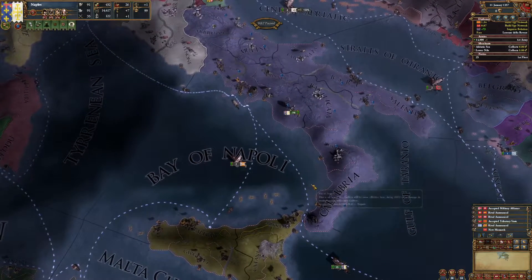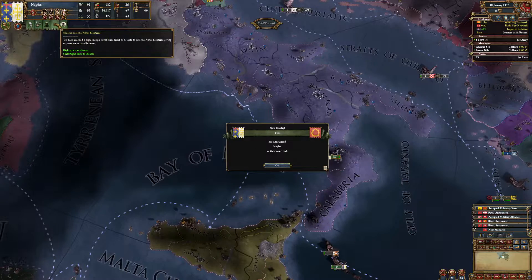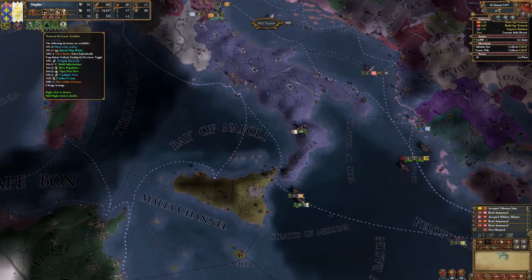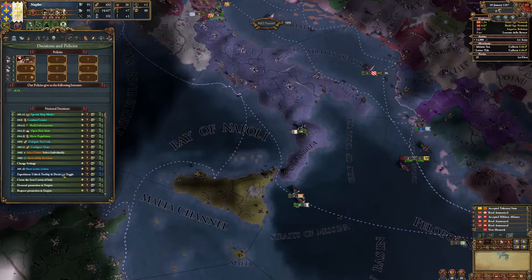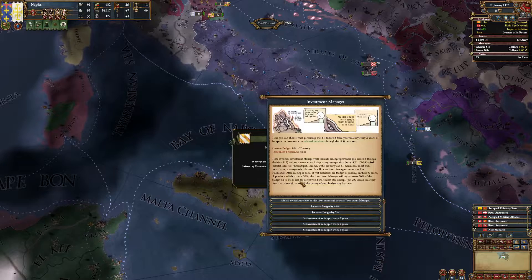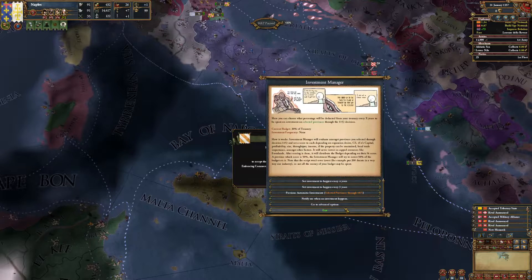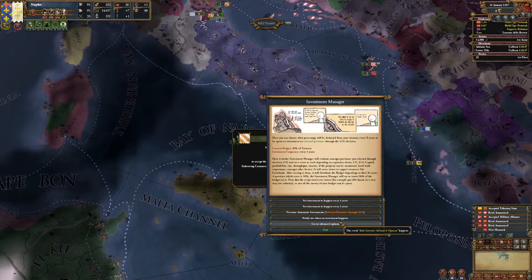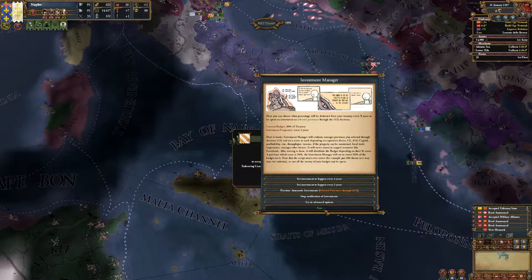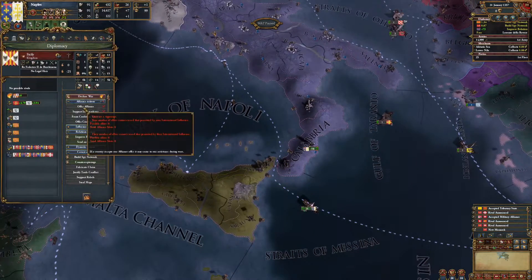We're not going to select the naval doctrine, just due to the fact that we are going to reduce our navy when this war is over. There are not many events or decisions we need to act on right now. The investment manager: as described, we're going with 30 percent for all own provinces, set to three years because we can afford it, and we want to be notified when it happens.